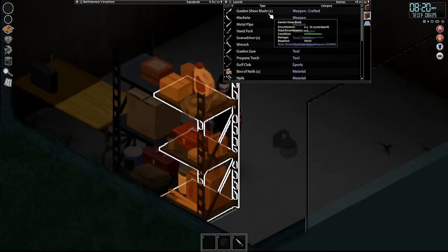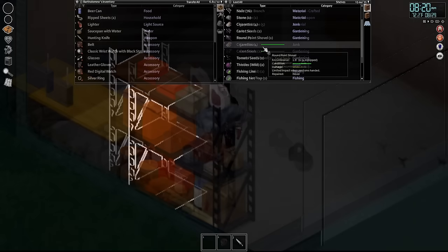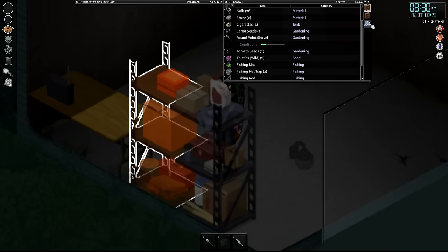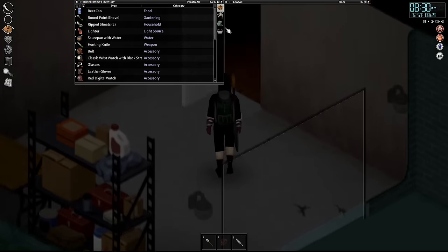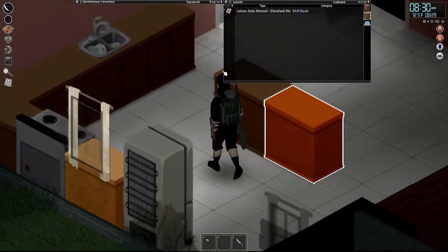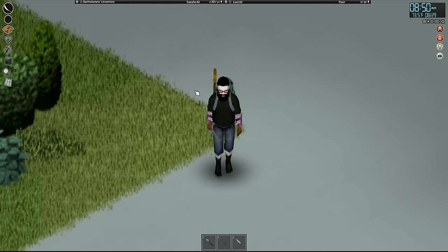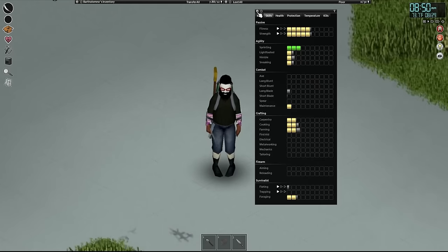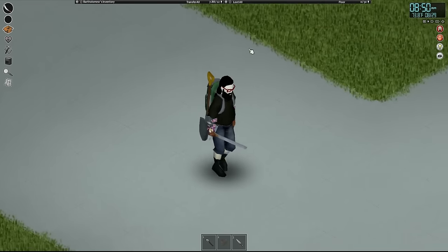Let's see what weapons we got now. We have a machete, a few garden shear blades, and that looks to be it. What I'm gonna use instead is this round point shovel as our main weapon, and I'll be using the machete for a little while longer. We got water, we have weapons, we have 12 carrying capacity. It's time to head on out. Right now the things I want are basically general supplies, but also I really want some skill books.